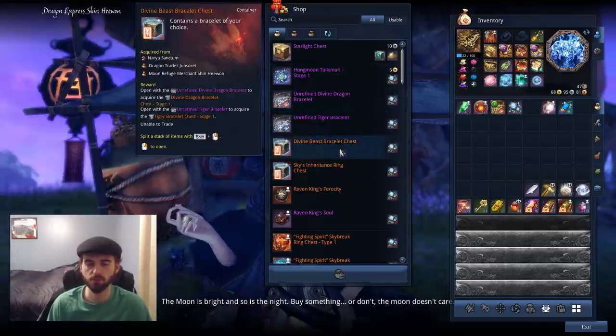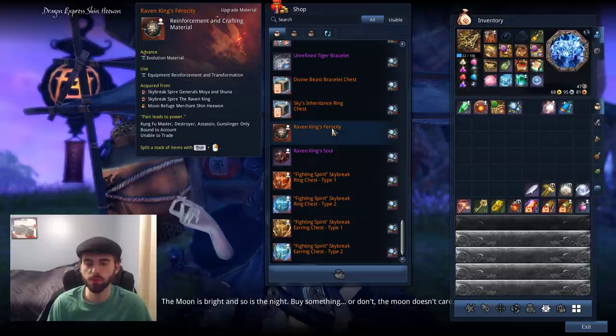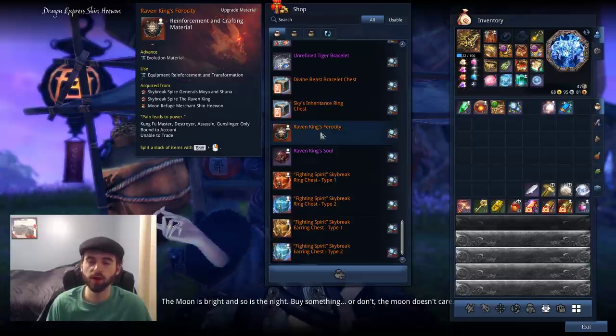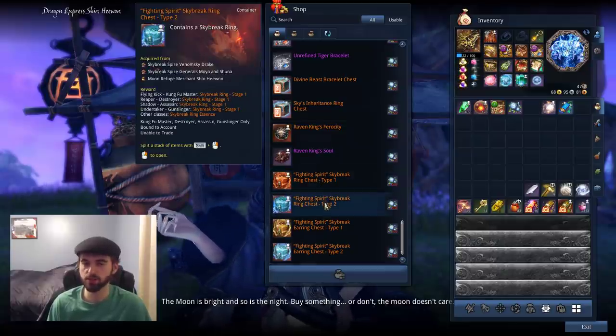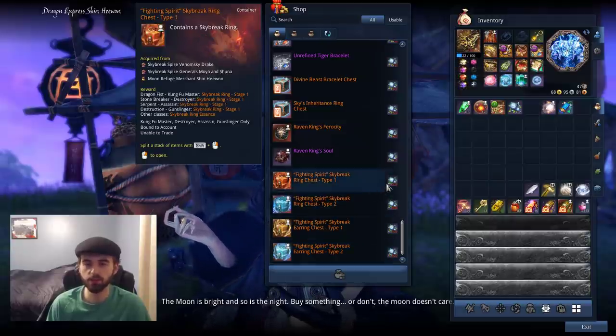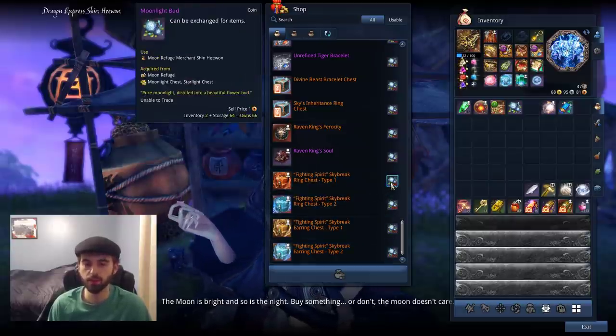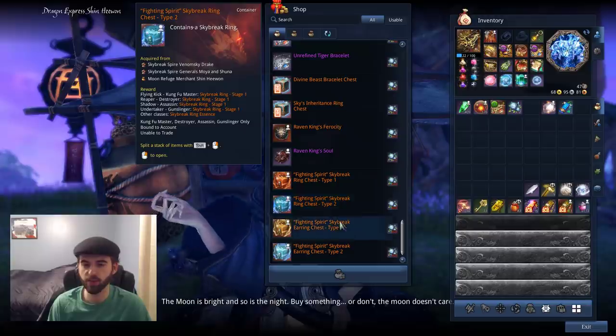Next we have Raven King's upgrade material for your class, useful if you're trying to go with the Raven Weapon or the final tier of your Riftwalk and Dawnforge to switch over to the Raven tier. We have Raven King Souls to upgrade your character, and then the four Skybreak Spire accessories. These accessories are the same exact ones you get for completing the raid, and you can get them for 600 Moonlight Buds - basically about a week of running this area.